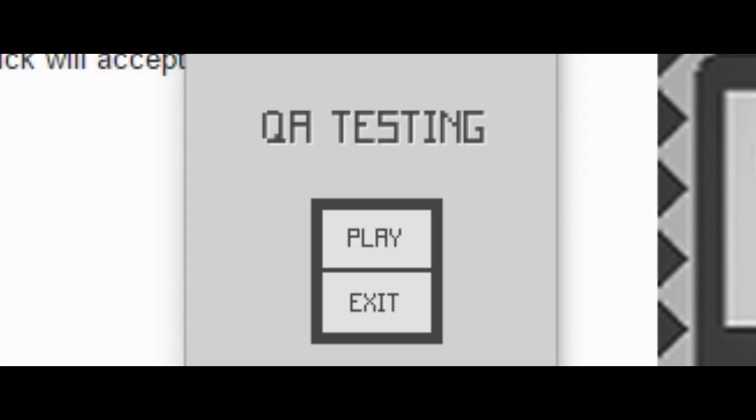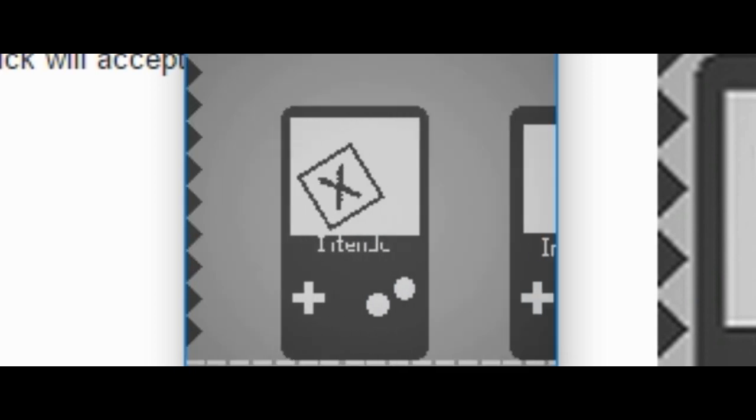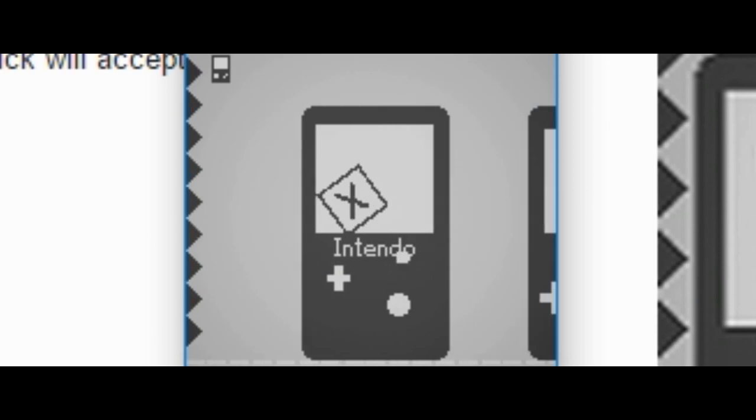We're playing QA Testing. I'm an intern QA tester, so I have to decide if these Nintendos are good or not. You don't look good. You look good. That one has a small thing, so no. We're just deciding if these Nintendos are good enough. Now I'm an assistant QA tester. The logo's not printable on that one. This is a pretty simple game but it's really nicely made. The screens are the wrong size — which is something.